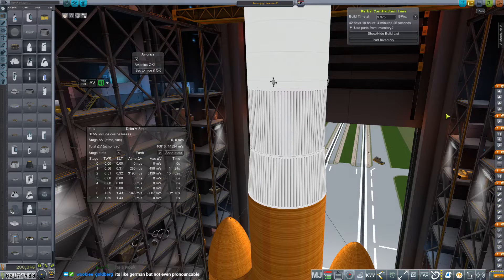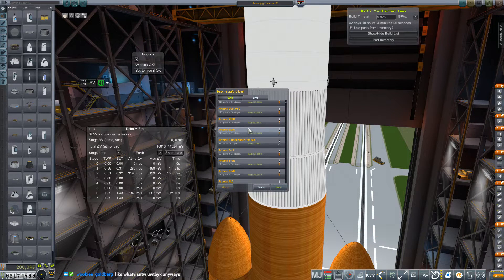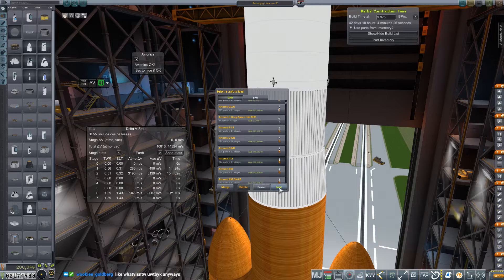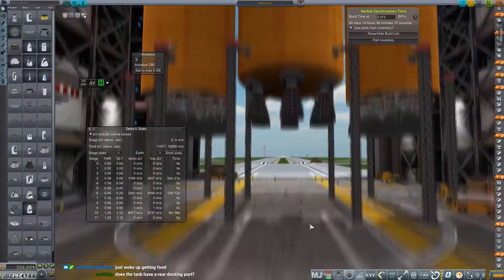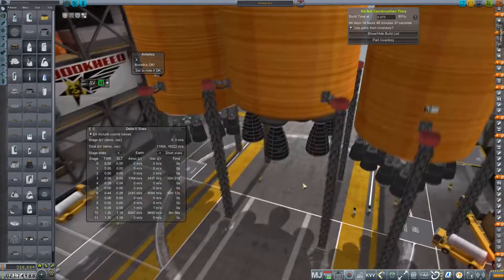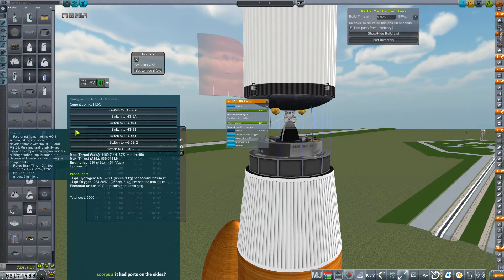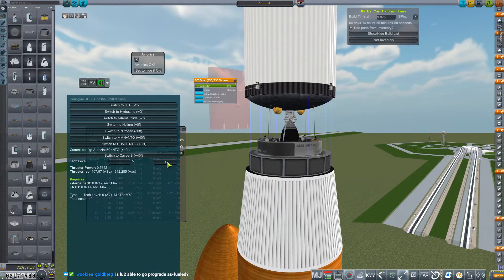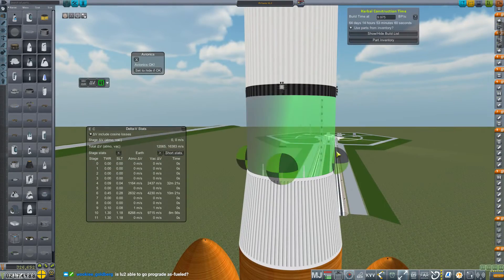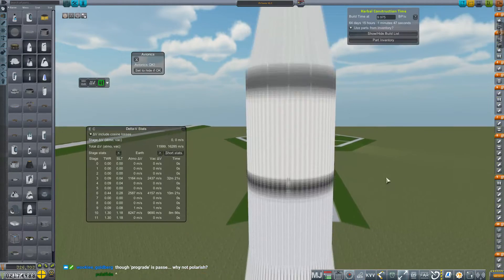Jumping back into the VAB, we can now start talking about future planning, and this mostly has to do with the moon and what we're going to do with Tremonia Station, as it experienced a rapid unplanned disassembly during the week's prior livestream. The very first step is we need to bring a crew out to the debris field that is Tremonia Station. I would like to salvage the Skylab module and the big honking fuel tank that we have sitting out there. I would also like to bring these things into a prograde orbit if at all possible.